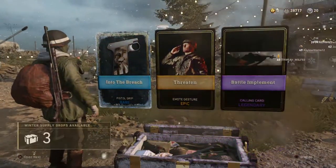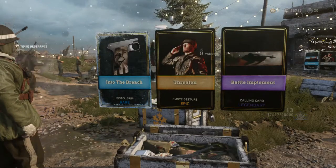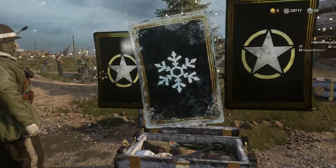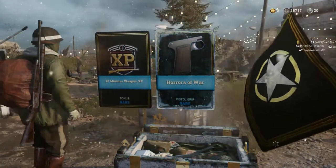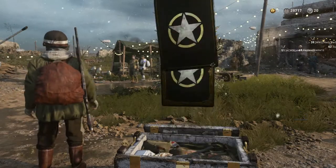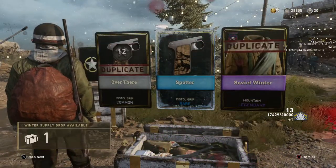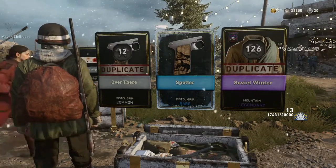Another Rare — Threaten Emote Gesture, I thought I had that but apparently not. We've got another Rare — XP, XP, XP, which I do not need. That looks like another Rare — Pistol Grip and two duplicates. And the last Winter Supply Drop.